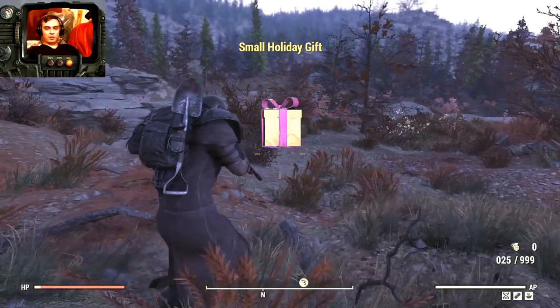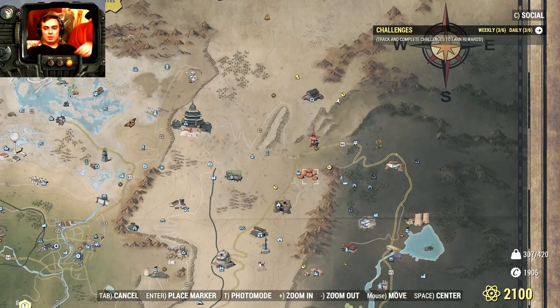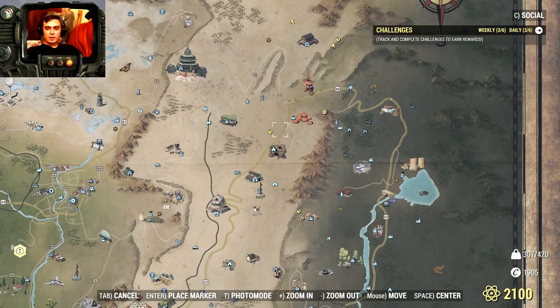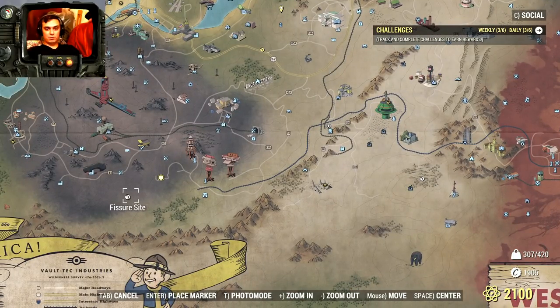You get a legendary guaranteed and a gift guaranteed from fissure sites. I have my own sort of roadmap starting from my camp. If you want me to cover a video of my routine, I'll be more than happy — just let me know in the comments. I want to take a couple more days to check more locations before making a really good route, because I personally don't like server hopping. Here are all the fissure sites I've currently unlocked, and there's still one more I haven't unlocked.